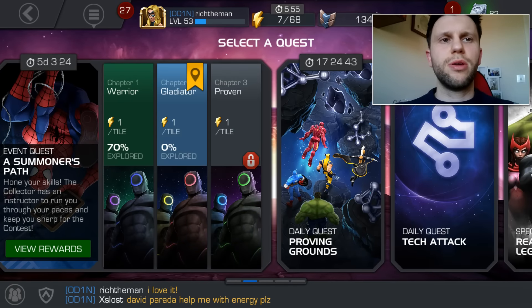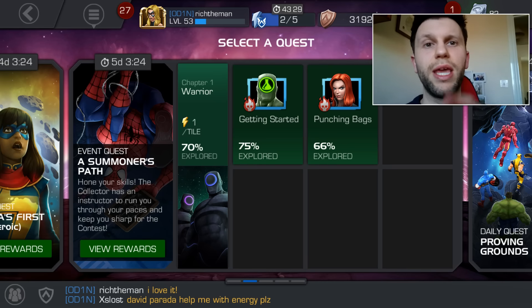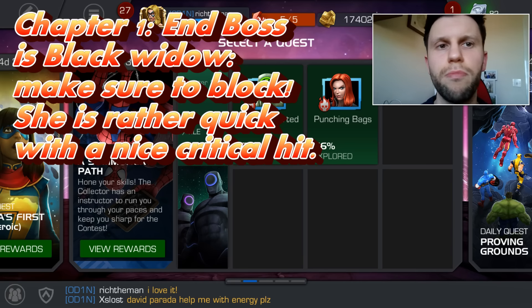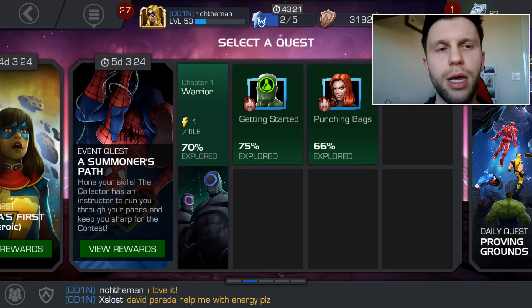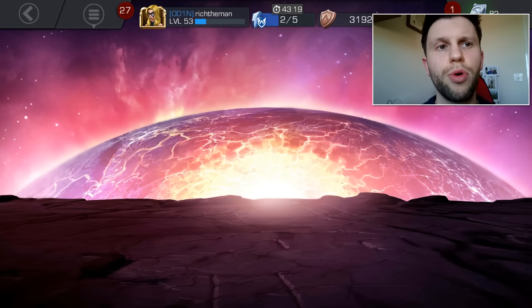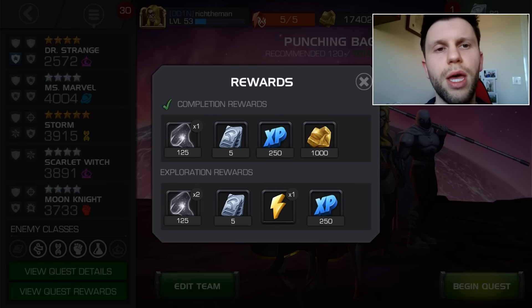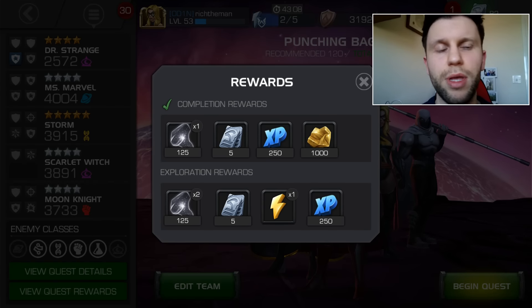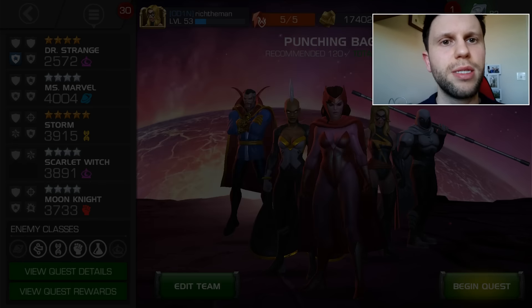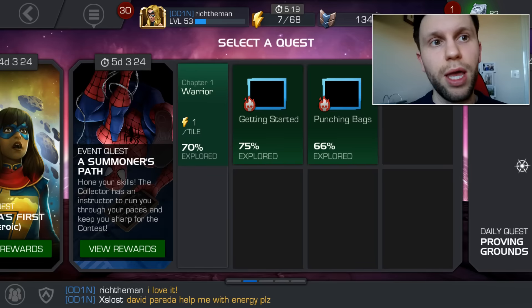I should mention that your enemy in chapter one is Black Widow — a good, small, mediocre champion and a great opportunity to earn more units. Looking at the quest rewards, you get these fantastic micro prizes: more units which is great, some energy which is great as well, and an energy refill — because they're very hard to come by, especially full energies, but having just a minor energy is still pretty good.